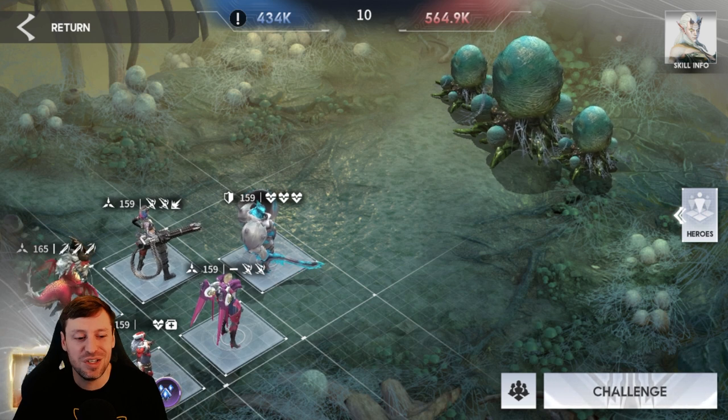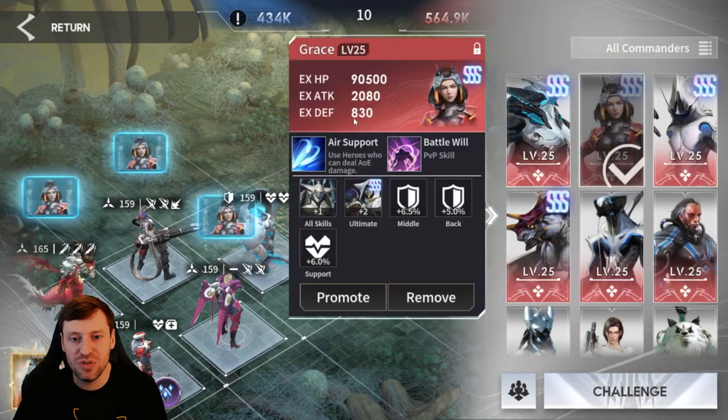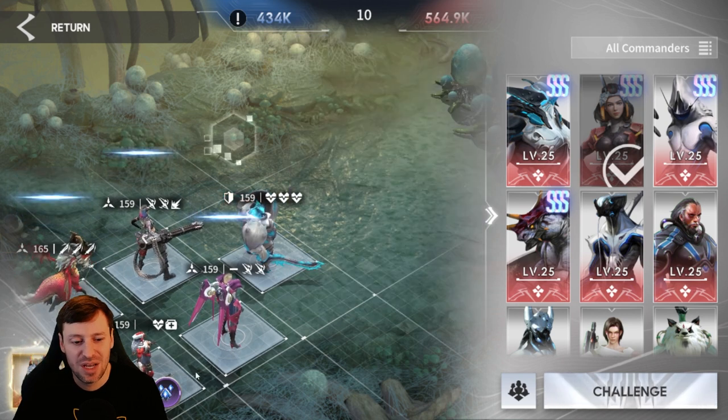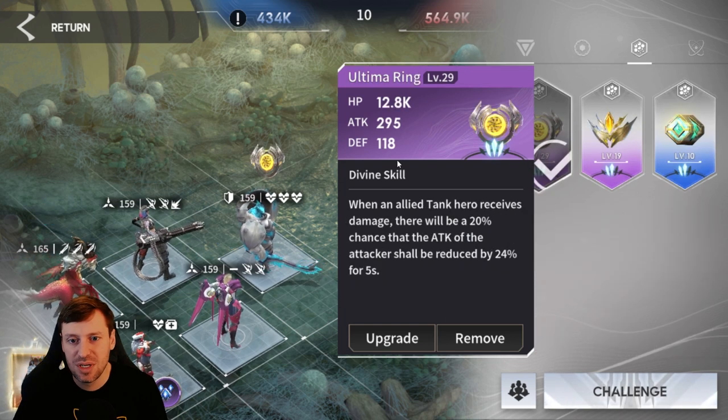I made a big mistake early on where I fooded Serena — do not food this champion. She looks terrible but she's a good champion. For the commander we want to use Grace — she's going to increase the AOE damage dealers' damage, which is amazing. We're using Pain Power Word as one of our prototypes. The ultimate ring doesn't matter as much because that's just for our tank.